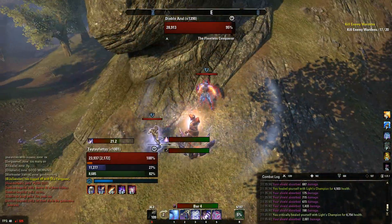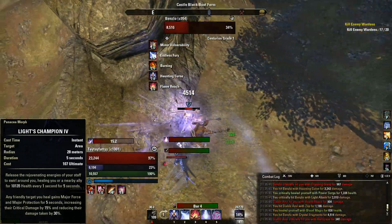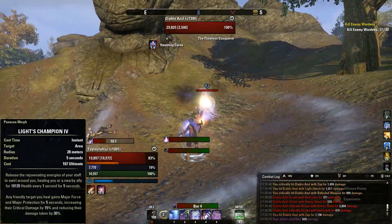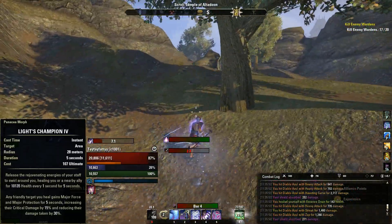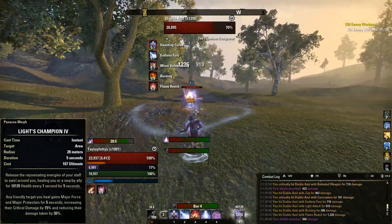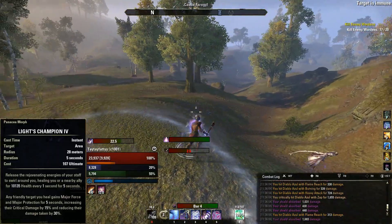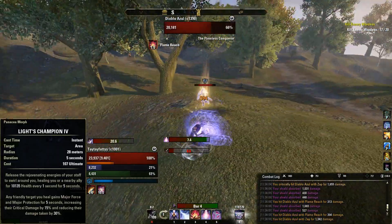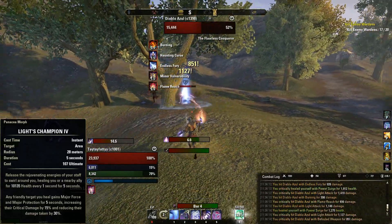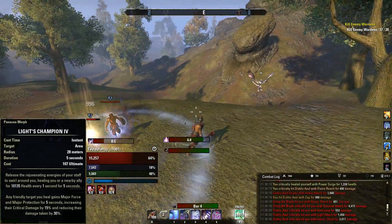To wrap up the back bar discussion, we're using Light's Champion as our defensive ultimate — and I use 'defensive' loosely. Obviously it's a great oh-my-god moment heal, but it can also be used very effectively in 1vX to give you a brief window of invulnerability and increased critical damage to nuke an opponent. Opponents see you struggling and don't heal themselves to full because they outnumber you — then you pop Light's Champion, get an impressive heal and damage reduction, and nuke them before they can even comprehend what happened. Light's Champion is amazing both offensively and defensively.